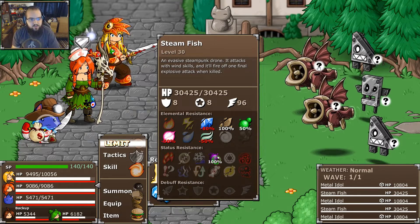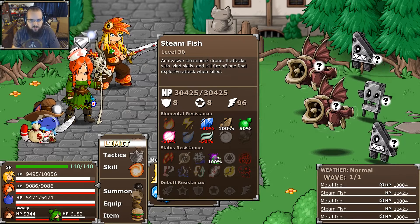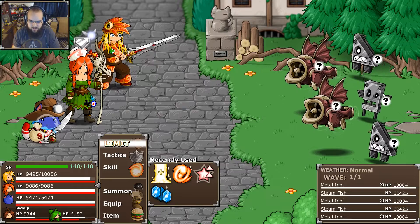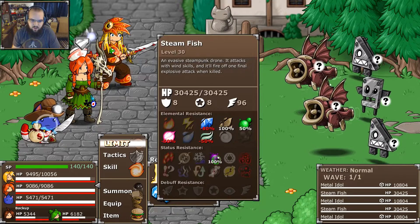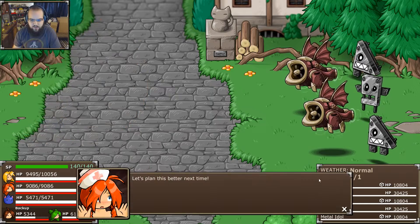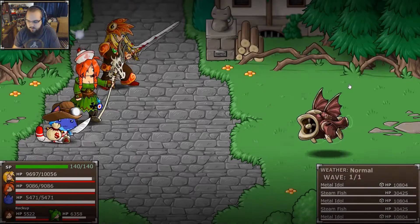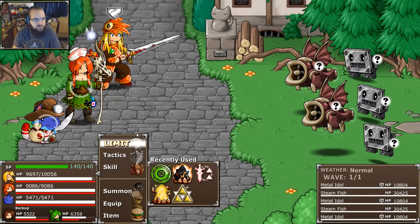This is a steam fish. Attacks with wind skills and fires off explosive blasts when killed, as you'd expect. Ice, wind, and bomb. These guys actually aren't weak to bomb, which is interesting — they don't share any weaknesses. We do have to make sure we catch one of those, but the fish are low-tier encounters, so the captures should be pretty straightforward.